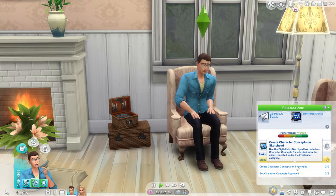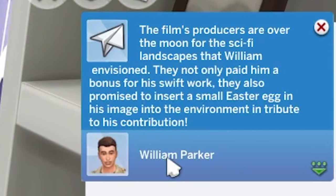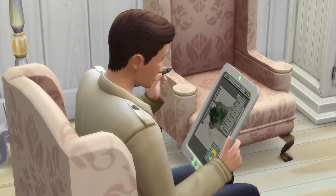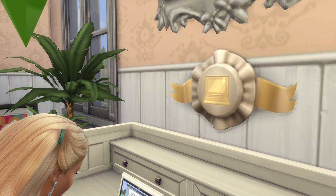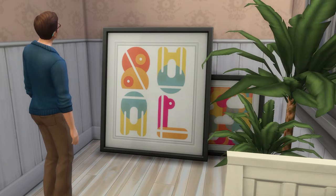For each gig there will be a list of steps in the bottom right of the careers panel that need to be completed. Completing gigs will increase your performance bar, and maxing it out will see you get a pay increase across the board for all gigs before the performance bar resets. The first time you max this out you'll also get a cute little freelance award plaque, and your sim will get another object or perk depending on the branch they're in.